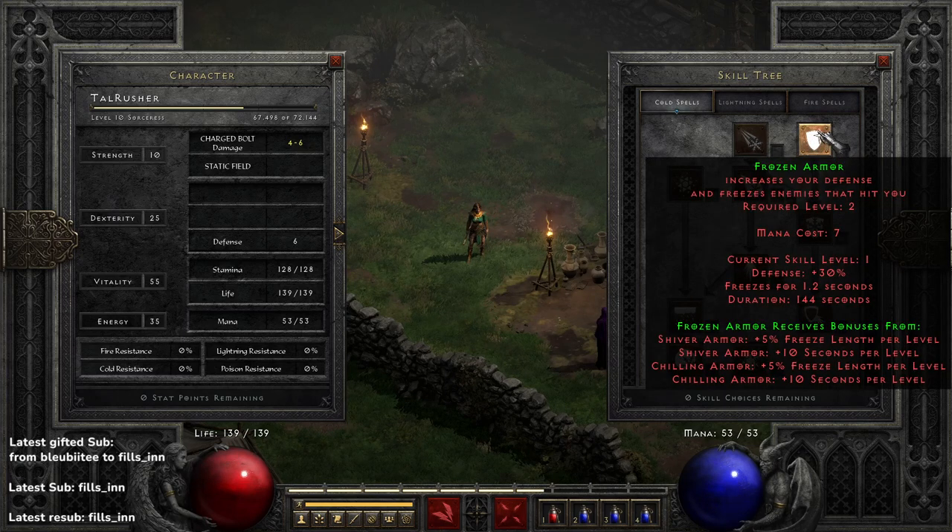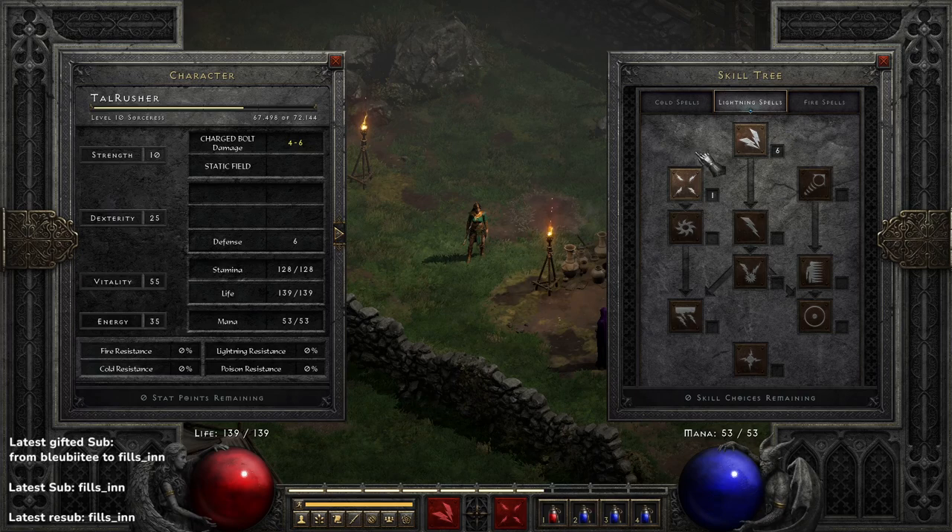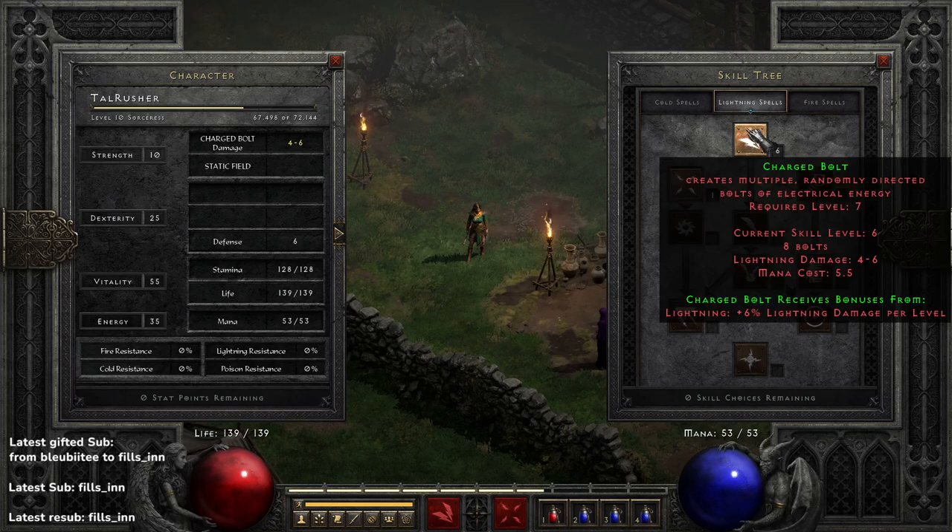If you want, you can put one point in Frozen Armor so your character will sparkle a little bit. Put one point in here right at the get-go. More or less until you go full cold Sorceress, you will be using Charged Bolt for the majority of the time as you progress with your Tristram runs, from around level 0 to level 15, or rushing in a group through the campaign. Also later on for early tomb leveling, from level 15 to 20, or sometimes even to 25.